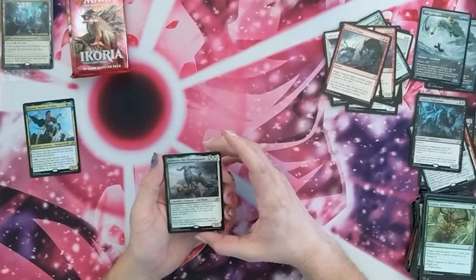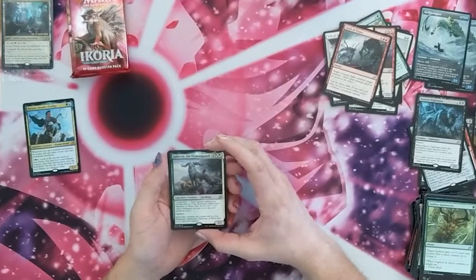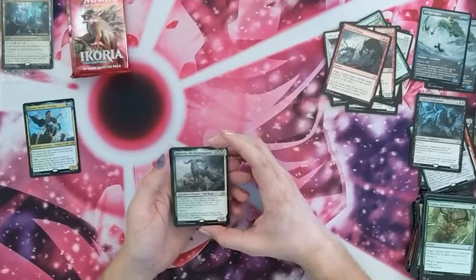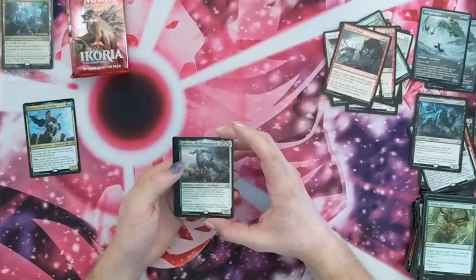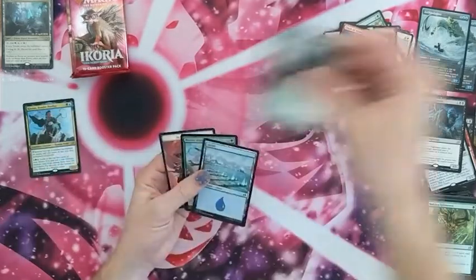Legendary Cat Beast — Kahira, the Orphan Guard. Each creature card in your starting deck is a cat, elemental, nightmare, dinosaur, or beast. Each other creature you control that is a cat or elemental gets plus one plus one and has vigilance. Cool card — I'm not going to use it but there you go.